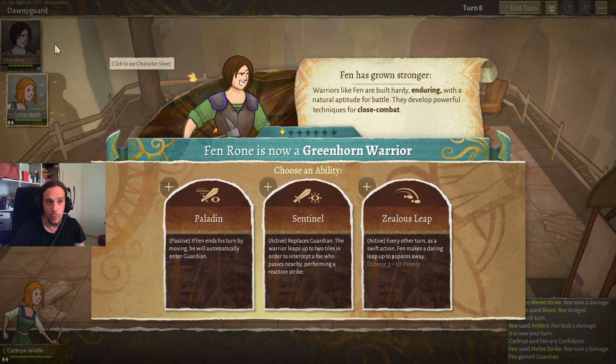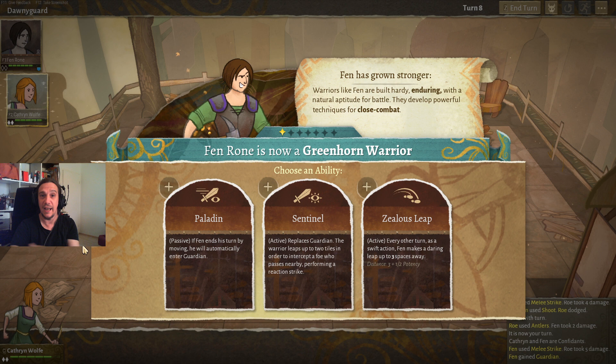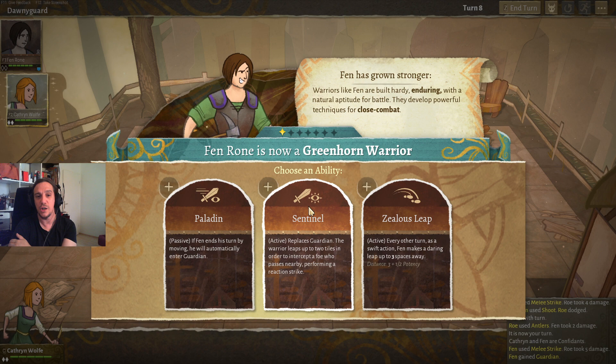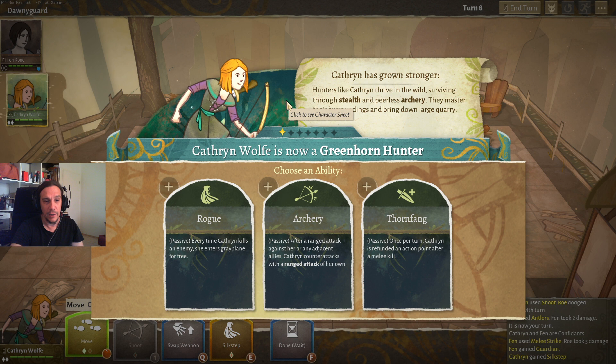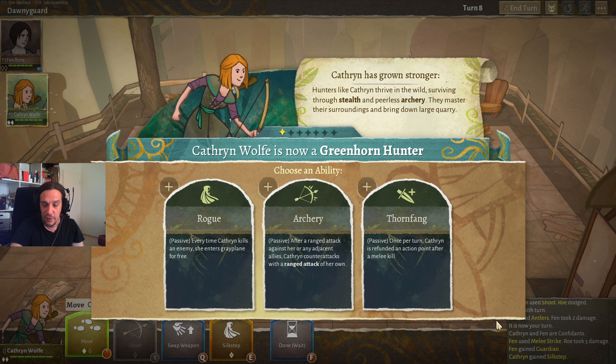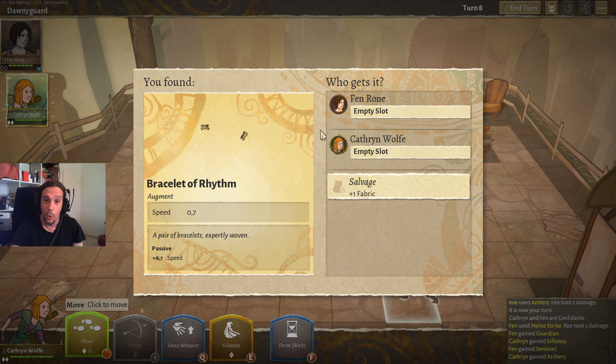Level ups are what will truly define your character. Here we get to choose abilities for the warrior paladin: if he ends his turn by moving he will automatically enter guardian mode which attacks enemies passing by, he can get a jump, and an attack which intercepts enemies trying to move past him. Specializations in this game are really exciting — the only thing I recommend is to stick to a certain strategy and concept for a character rather than being all over the place. We're going to teach Catherine the art of archery, which gives her counter-attacks if she or adjacent allies get attacked, making walling even more effective.